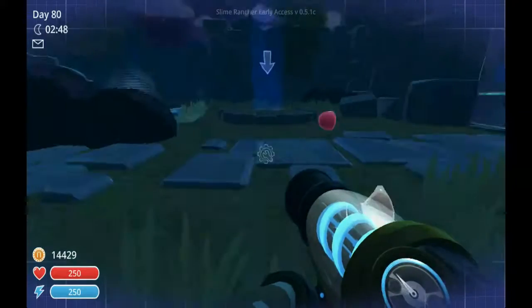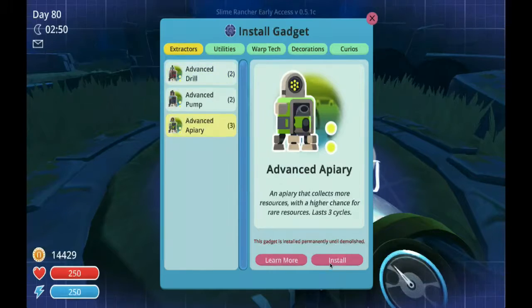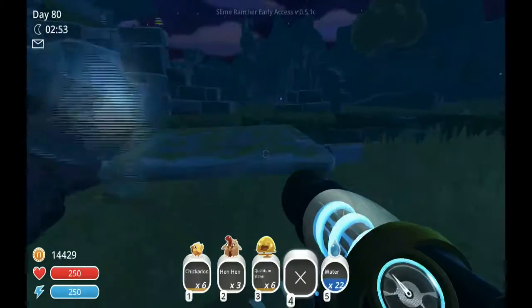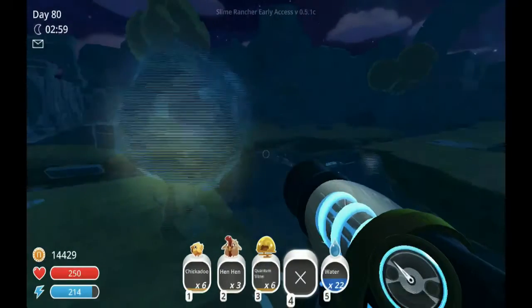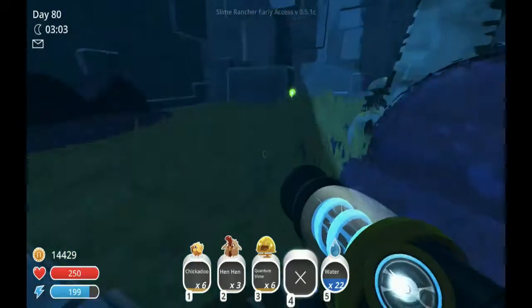There's nothing super special that you get here in the lost ruins except for the echoes, which I'll show you in a minute once I find one. These things capture echoes and spit them out. The phase lemon trees teleport too, so they're not always in the same locations. Here's an echo!